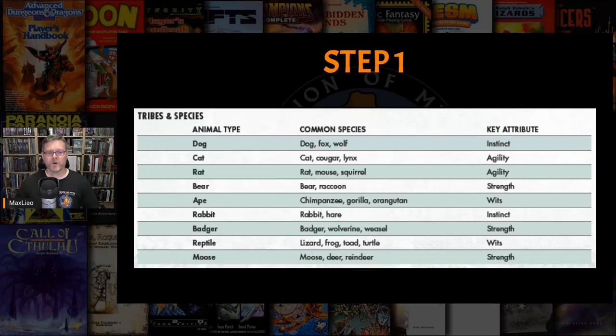In step one, you choose the character's animal type. This animal type determines which tribe the character belongs to, the character's key attribute, the selection of animal powers, how the character recovers from instinct attribute loss, and the character's naming convention or lab name. I will go over each of these concepts at the appropriate time.